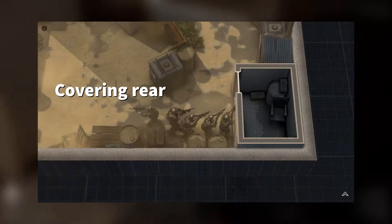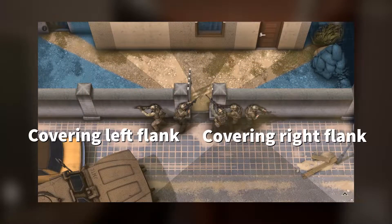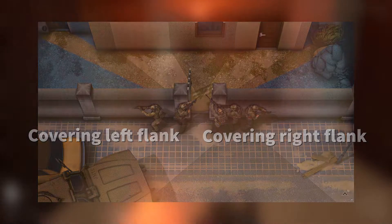If you are last in your team, you are still very helpful. You usually have responsibility of making sure that angles other than the entry are held to prevent enemy flanking or possible friendly casualties.